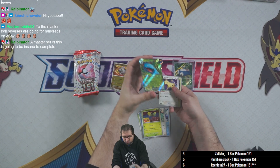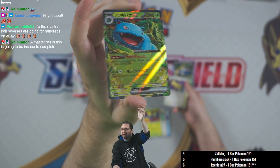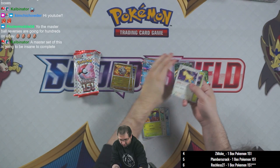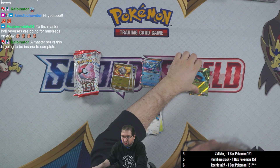Bellsprout, Meowth, and Shellder. We have a pokeball holo on the Rhyhorn. Venusaur EX — regular art — our first EX! You can see the vines going around the edge, it looks very very nice. Then we have Venomoth and Persian.